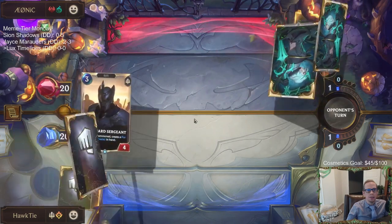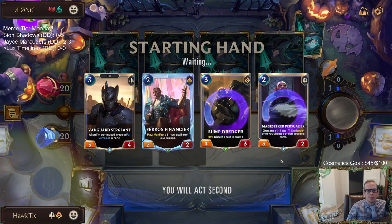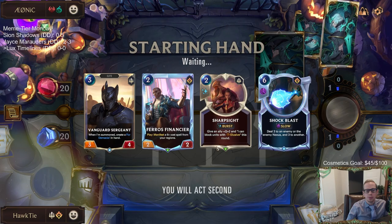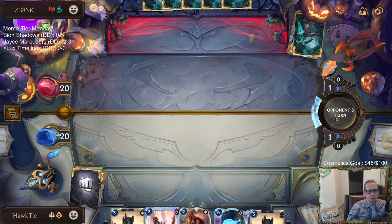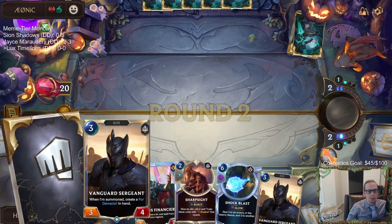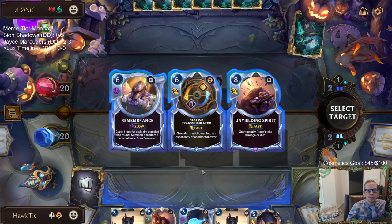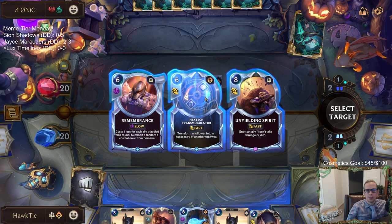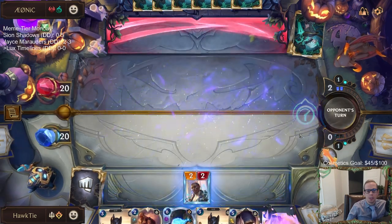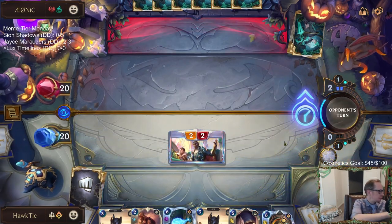Okay, we got Viego. Viego is really difficult to beat with other slow mid-rangey type stuff like we have here, so this one's going to be tough. I could see keeping Sump Treasures — it could maybe follow up the Vanguard Sergeant fairly well by discarding the four Demacia that it creates. Let's take Hextech Transmogulator to get rid of... I mean, Unyielding Spirit could be good in this matchup, but the Transmogulator can get rid of their seven-mana follower that's great with Viego — the Hydravine.